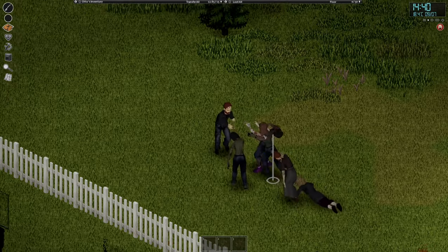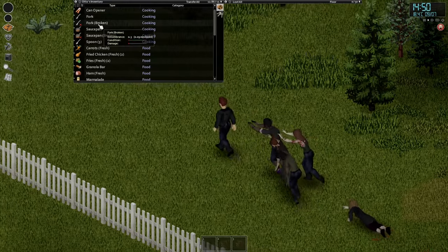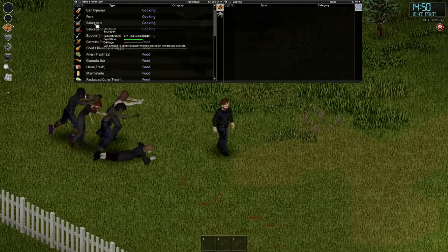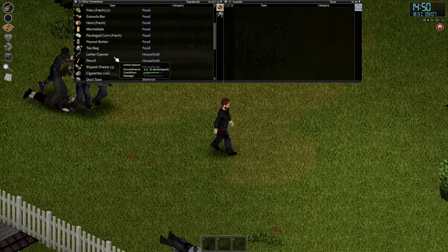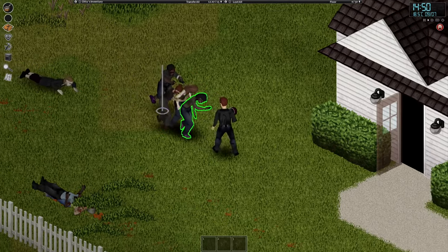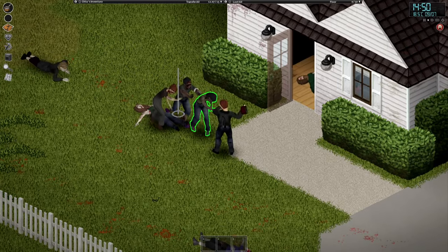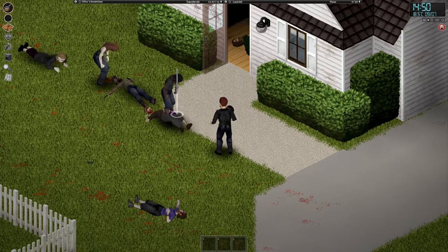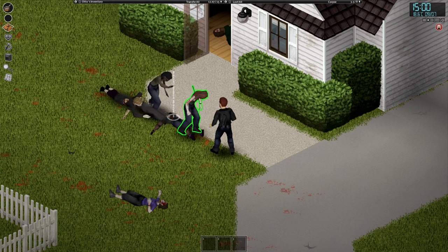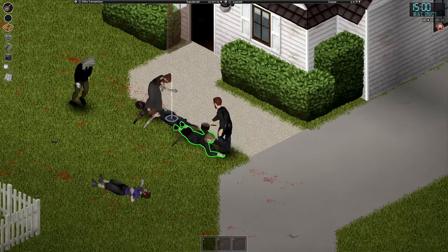Looks like we're using the fork for a bit. That just lasted three steps. I'll take the saucepan. I just realized I have a screwdriver - screwdrivers are actually okay. They count as knives - as a short blade, as the game would call it. A short blade doesn't make you exerted quickly, it doesn't take a lot of stamina.